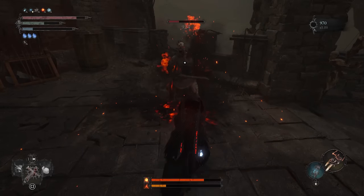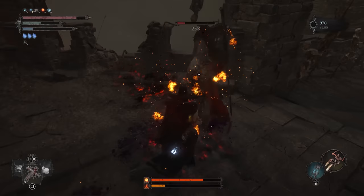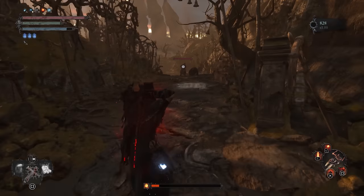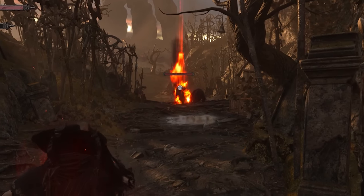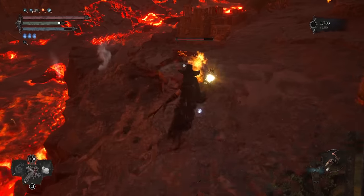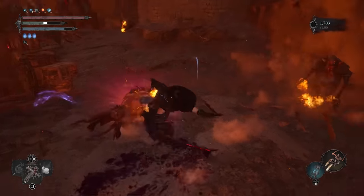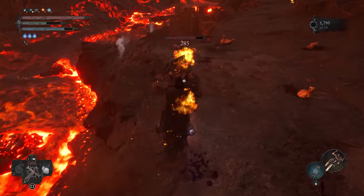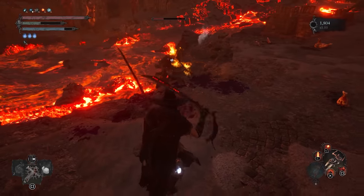Inferno magic is one of the most powerful sources of damage in Lords of the Fallen. Each inferno spell can deal tons of damage with the right build, with some spells feeling incredibly broken. If you're looking for an all-out offensive spellcaster build based around brutal fire magic that can also destroy enemies with the best dual swords in the game, then this build is perfect for you.